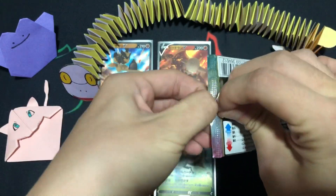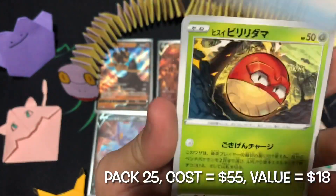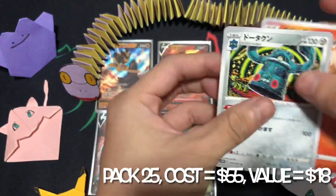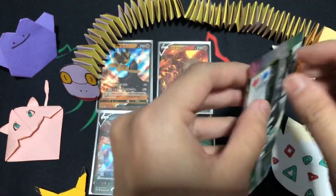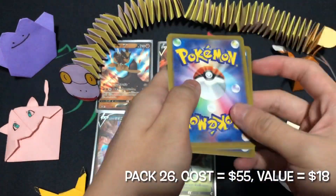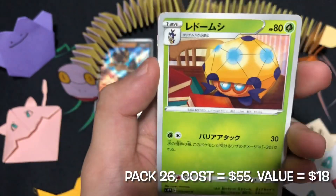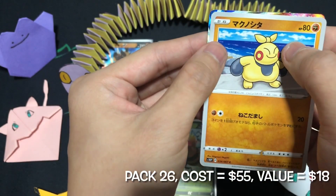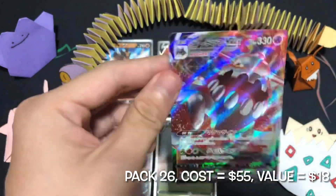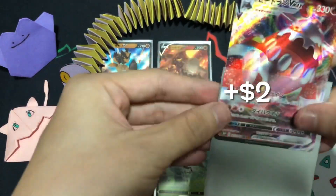Paper Ekans joined us for the last five packs. Nothing again. A Heatran VMAX card — one of the few VMAX cards in this set, however not worth much value.